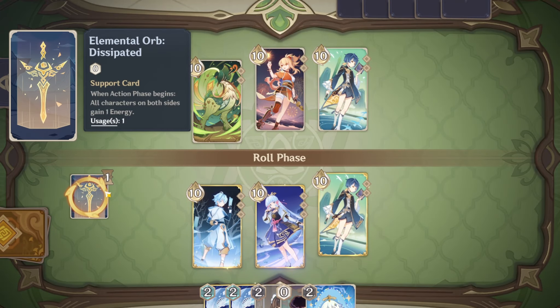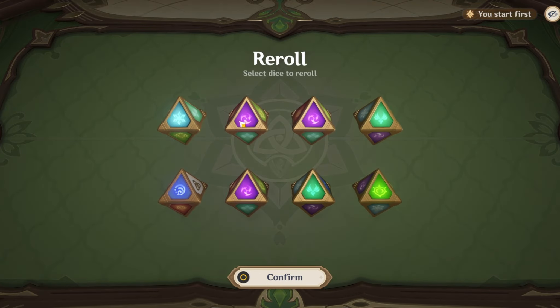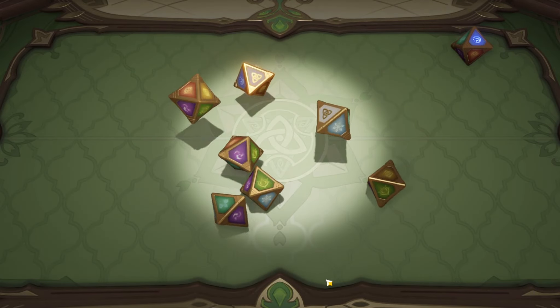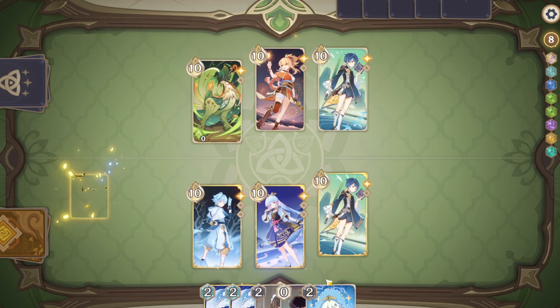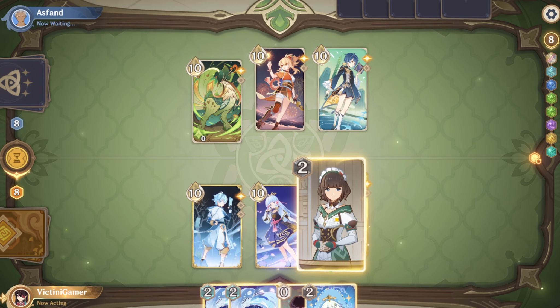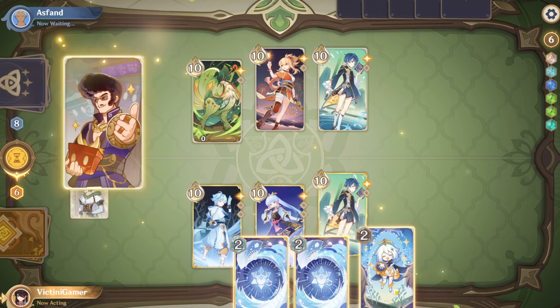Oh, is this? Does this give us free energy? Oh, we could get his burst turn one, actually. We will reroll these. That's bad. Luckily, we have the bestest Travel Companion, which is the most broken card in this game, in my opinion. Yeah, we'll just use these.